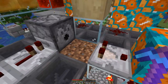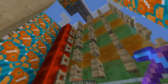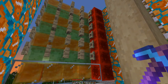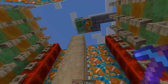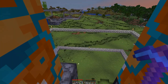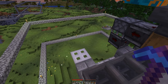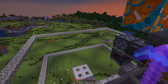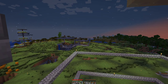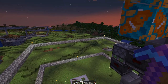Now we have a contraption that can grow trees. Here on the side, this will break all the leaves, and this here will push everything out. But we still can't break the logs. So that's what we have this square out here for, where we will have another TNT blast mechanism. We gained quite a bit of experience digging the hole there, so fingers crossed this works out.